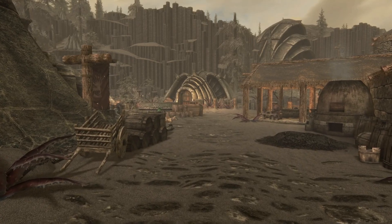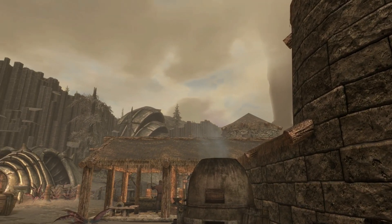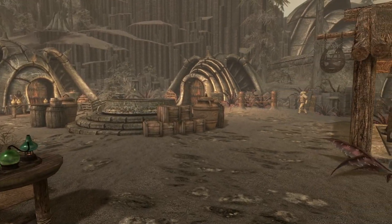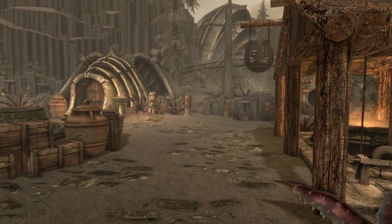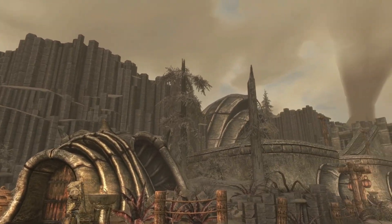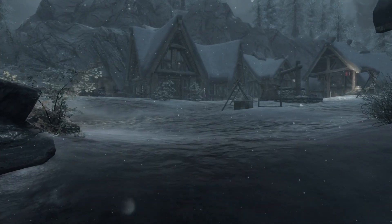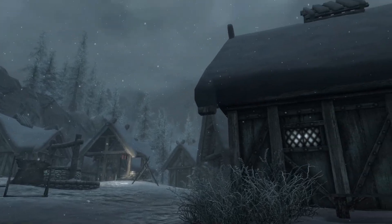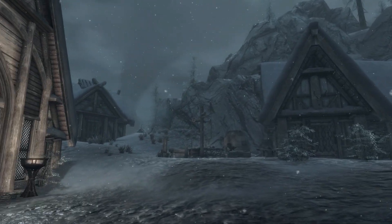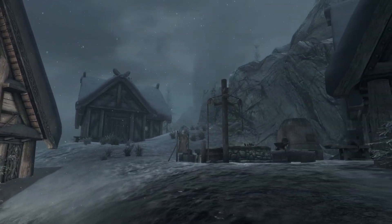Heading back to Solstheim itself, we have three very different towns on the island: Raven Rock, Skaal Village, and Tel Mithryn. Raven Rock was a very interesting location because it felt like a town on the brink of collapse, and the player would do quests for the villagers to bring it back to its former glory before the eruption of Red Mountain. Skaal Village played a big role in the main storyline for the DLC, and also introduced the player to what Stalhrim is. Being very different from Raven Rock, Skaal Village was a great way to bring together both the past and the present of Solstheim.